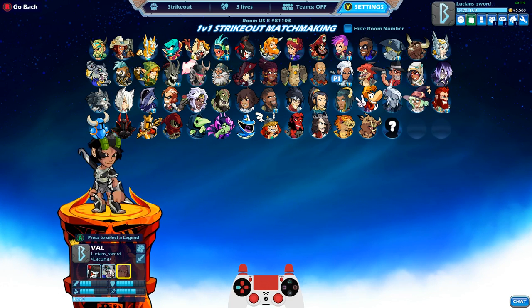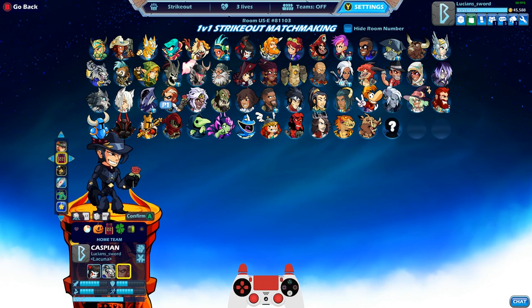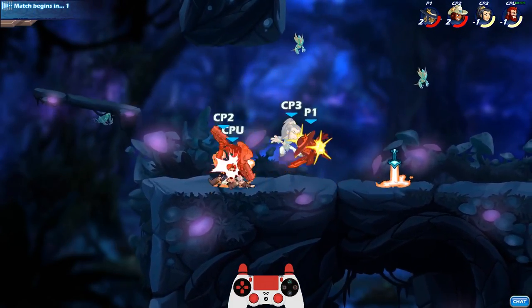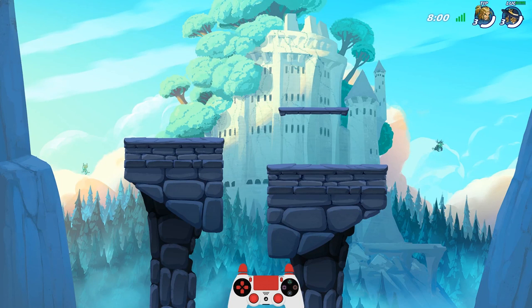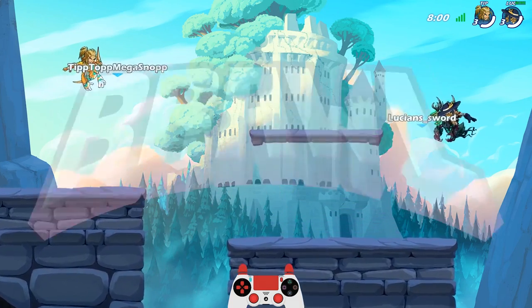I'm just gonna keep the team rolling the same way because as long as we're going through all three characters, it doesn't really matter what order they're in. Let's go ahead and do home team colors this time. Alright, we got our match — this time we're going against Tip Top Mega Snap. Cool name. He's got Koji, Hattori, and Val. Should be an excellent match. Let's do it.